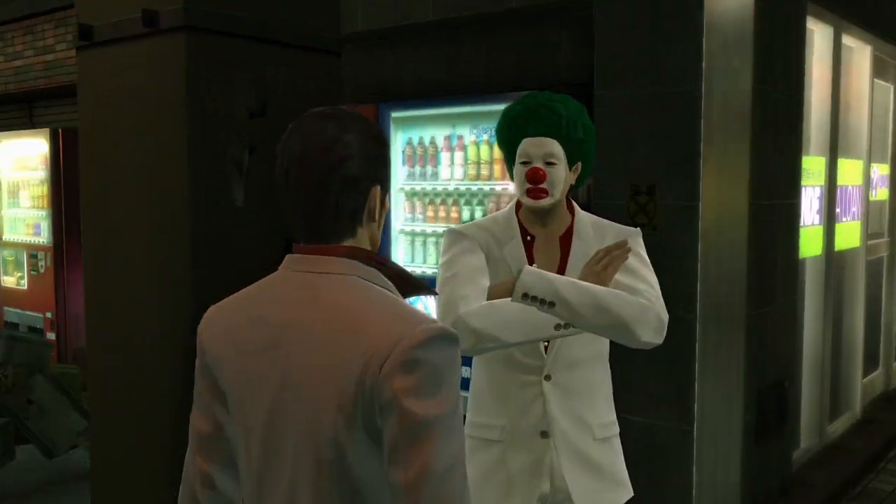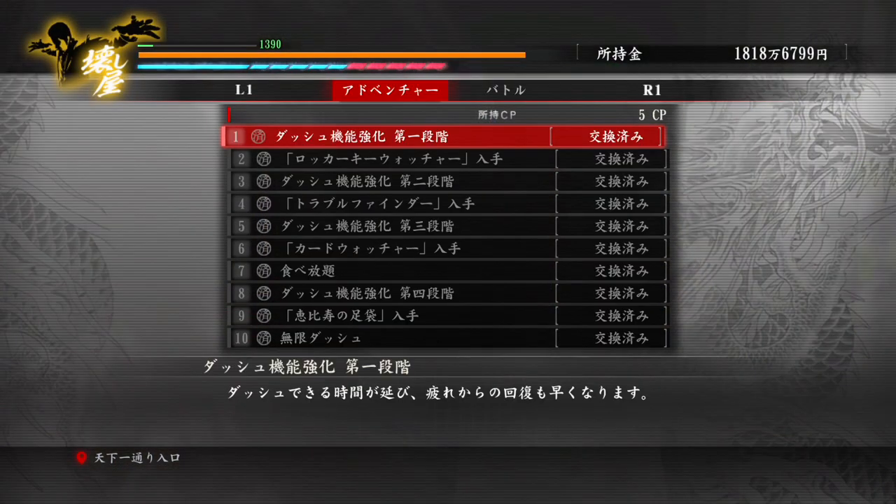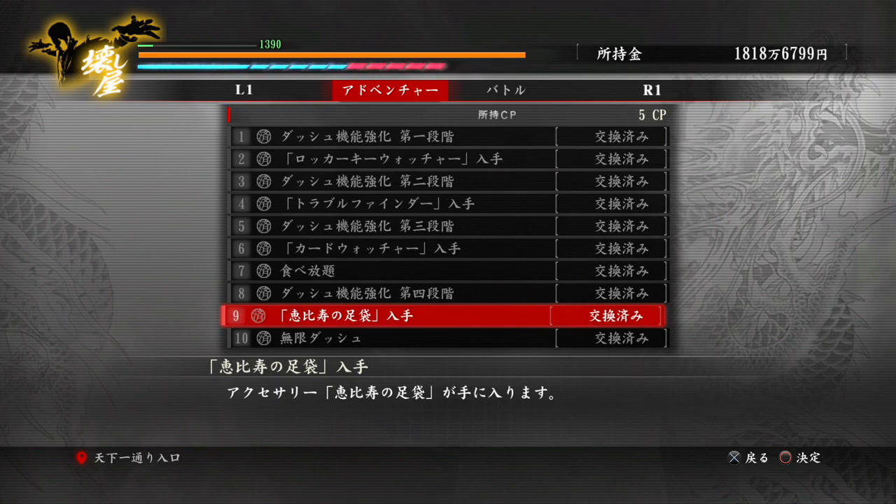Once you have enough CP, you want to go to Babutsanami at the southwest end of Kamurocho, go to the CP exchange, and buy number nine under the adventure tab — that's what I'm highlighting right here.